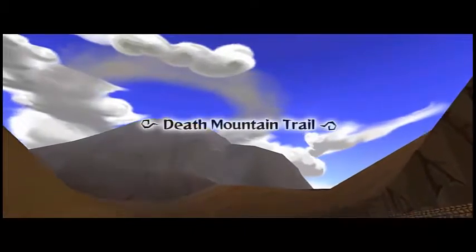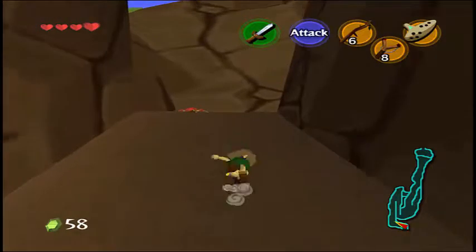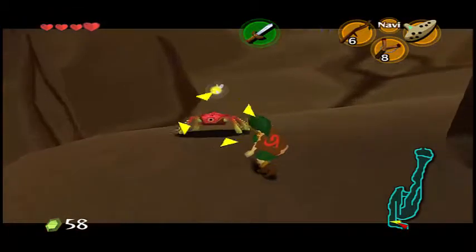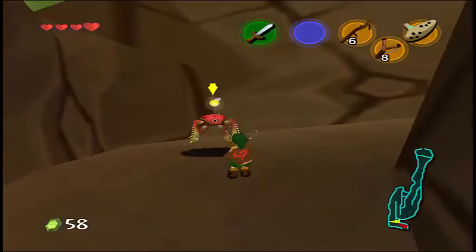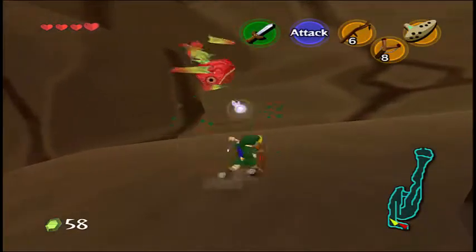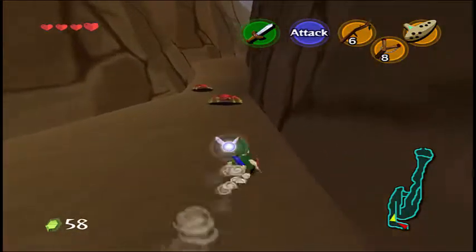So here is Death Mountain Trail. Right here we have new enemies called Tektites. This is a red one, and they're really easy to beat. They die in two hits, and they only do like half a heart. There's like four of them up here.